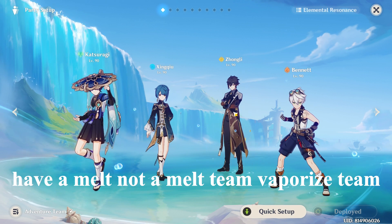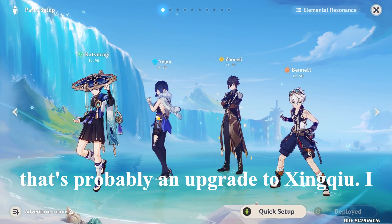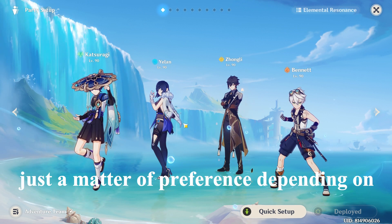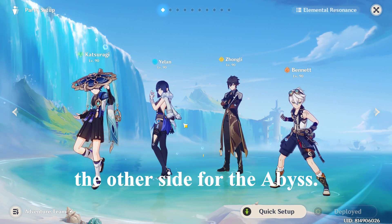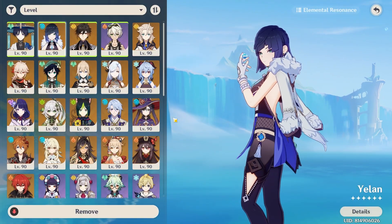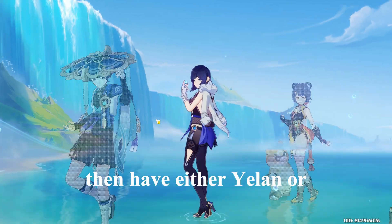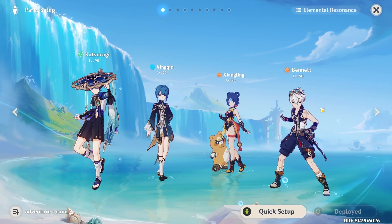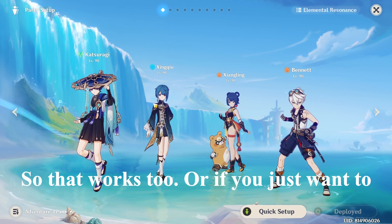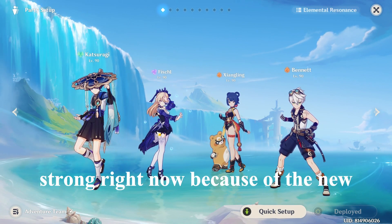If you've got Yelan, that's probably an upgrade over Xingqiu — though I think Xingqiu is better at C6. It's just a matter of preference depending on which side of the abyss you need them. You don't have to use this team either — you can go for the hyper carry setup with Yanfei, Bennett, and then either Yelan or Xingqiu. That gives you pyro resonance for extra damage plus Bennett's buff.